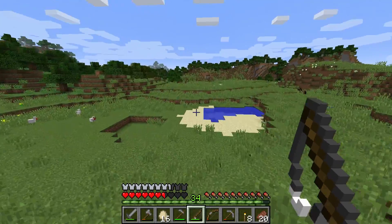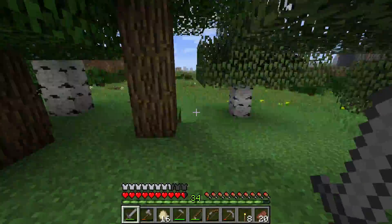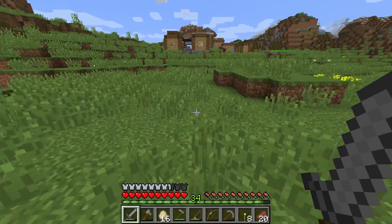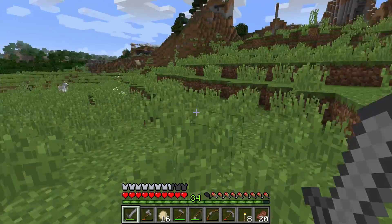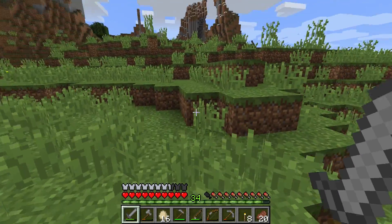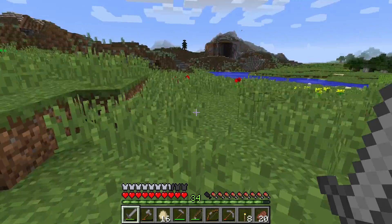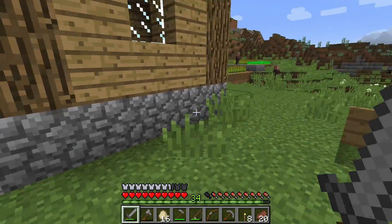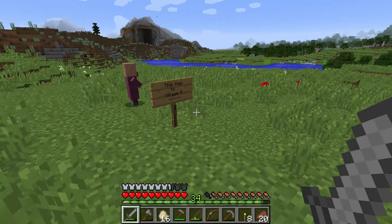If you go pretty much directly from behind this house in this direction, you eventually get to the other village. I'm not traveling on my horse at the moment because of the food issue. I took a horse all the way out to the desert and it ran out of stamina and I couldn't feed it, so I had to take the saddle off and abandon it — that was my first horse, it was really sad. The horse is incredibly fast so it's a shame I can't use it.